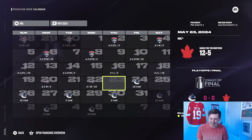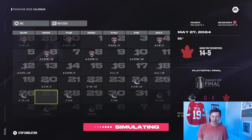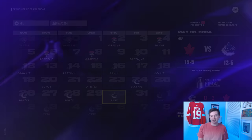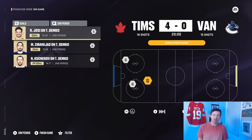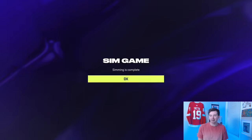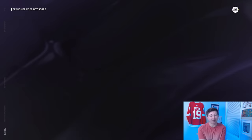The Stanley Cup Final is against the Vancouver Canucks — how are we playing the Vancouver Canucks? First two games at home, we get a couple of wins. Head to Vancouver, 3-0 series lead. Potential sweep. After one period in game four we're up 1-0 on a Morgan Rielly goal, then 4-0 with scores from Josi, Zibanejad, and Kucherov. We make it 5-0, Guentzel adds one. This team wins the Stanley Cup as they should.